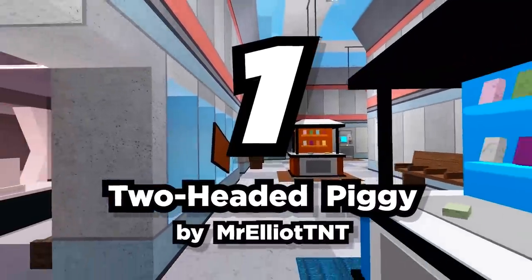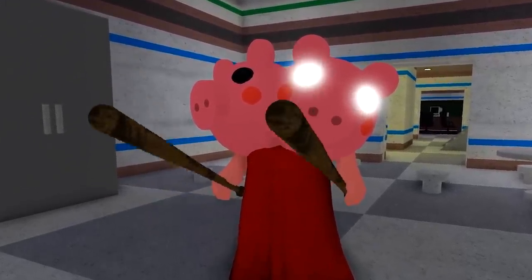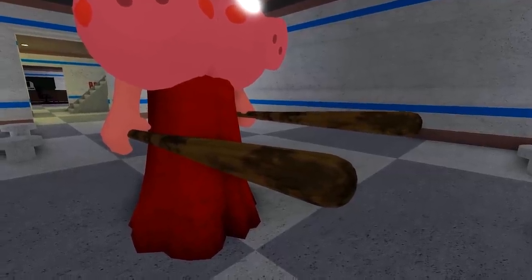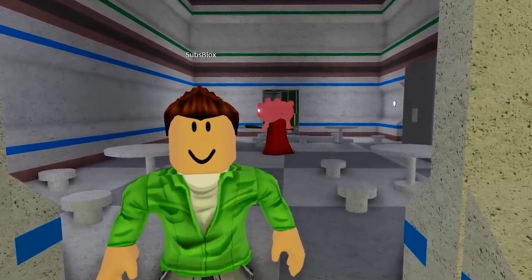Number one: Two-Headed Piggy by Mr. Elliott TNT. What's better than one Piggy head, Sub? That's right — two! This Piggy has double the heads, double the bats, and double the trouble. Unlike regular Piggy, the arms come straight out of the heads themselves. How creepy is that?